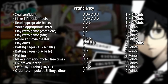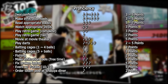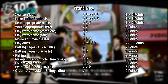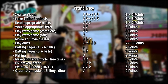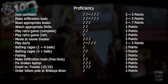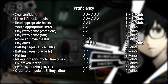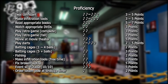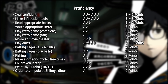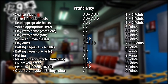Moving on to Proficiency: you obtain 3 points for hanging out with Iwai. Making Infiltration Tools at night provides 3 points with a chance of 5. Completing books that increase Proficiency gives 5 to 7 points. Watching DVDs that provide Proficiency gives 3 points each time until completion. There is one game providing 3 points for completion and 2 if you fail. The film at Shibuya's theater during October and November gives 5 points the first time and 2 thereafter. Working at the Beef Bowl restaurant normally gives 3 points, but can give 2 to 5 depending on your performance during events. Playing darts provides anywhere from 2 to 5 points. At the batting cages, you get 2 points for hitting 1 to 4 balls and 3 points for hitting 5 or more. Fishing provides 2 points.